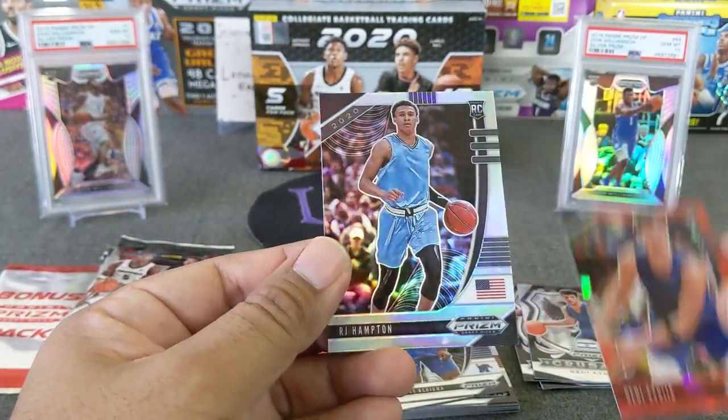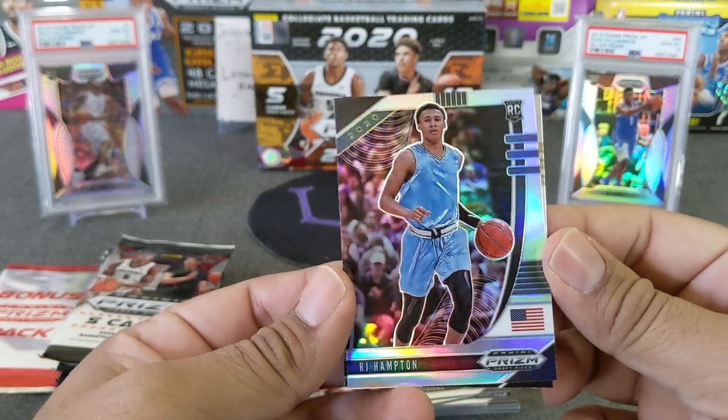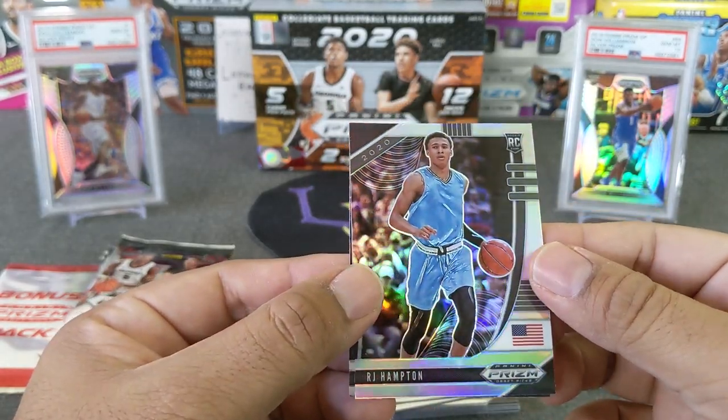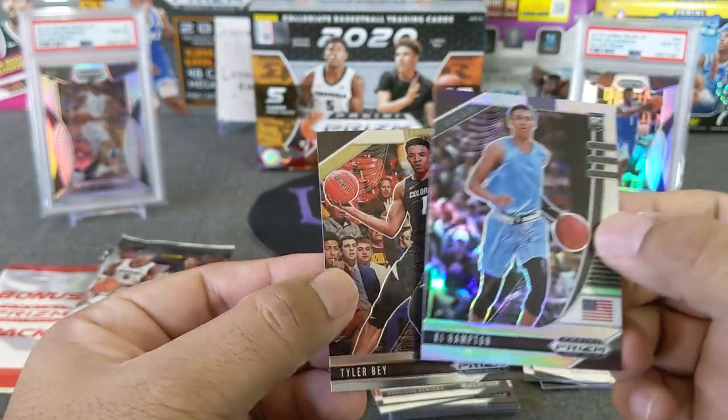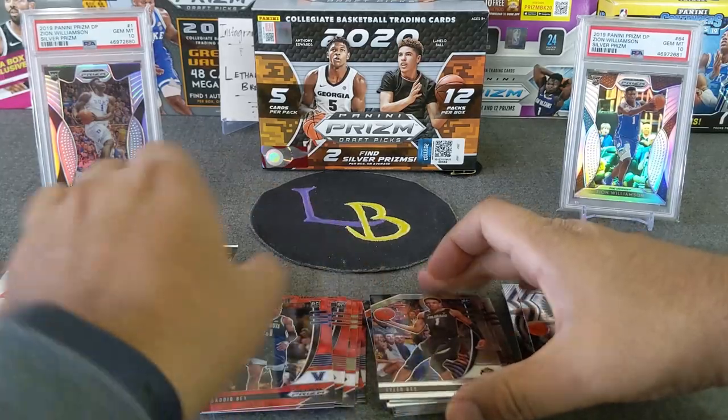Dija red cracked. Here's our second silver — RJ Hampton. That's nice. Don't recall who he got drafted by, but that's a nice looking silver. This is the base silver; I do like those.